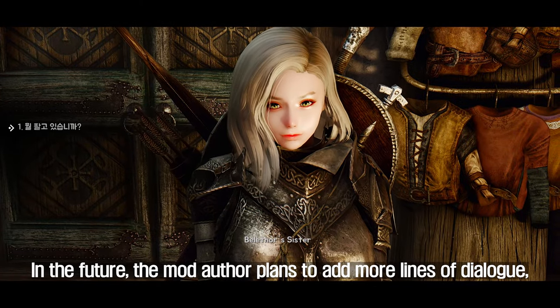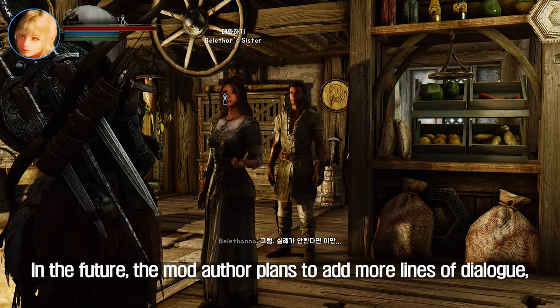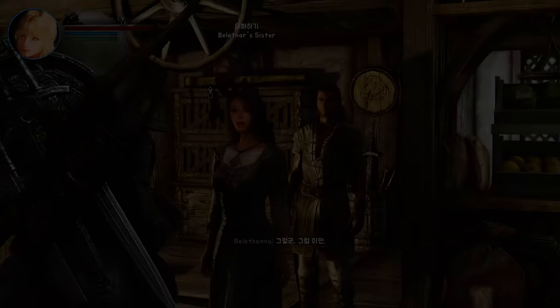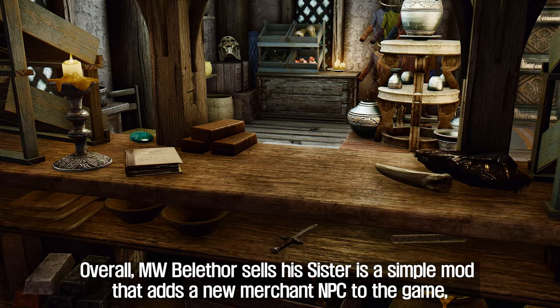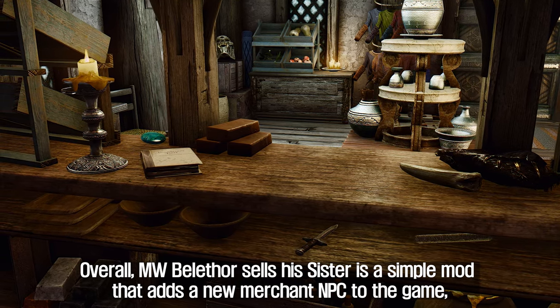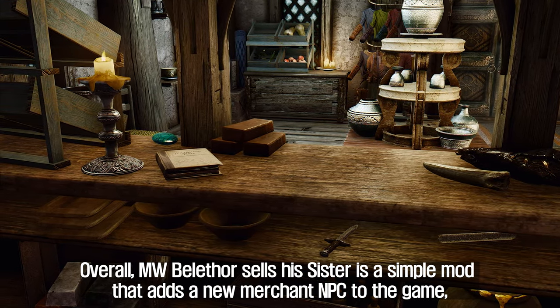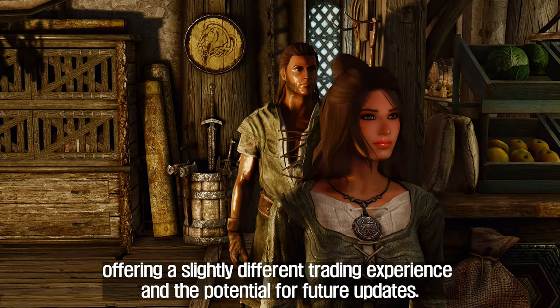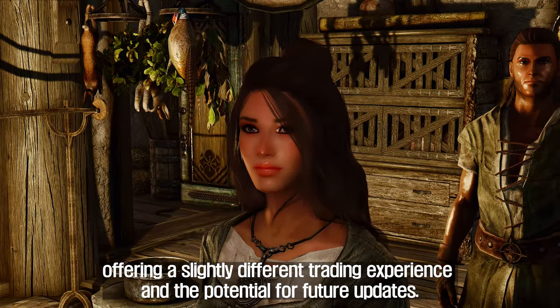In the future, the mod author plans to add more lines of dialogue, interactions with other NPCs, and Easter eggs. Overall, MW Belithor Sells His Sister is a simple mod that adds a new merchant NPC to the game, offering a slightly different trading experience and the potential for future updates.